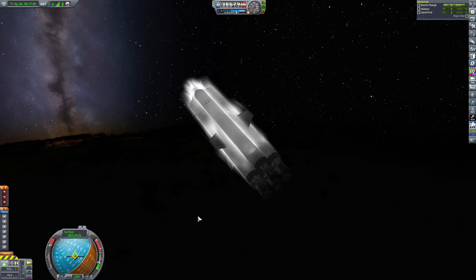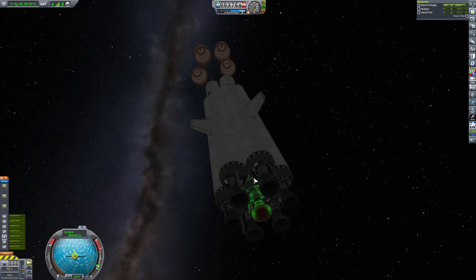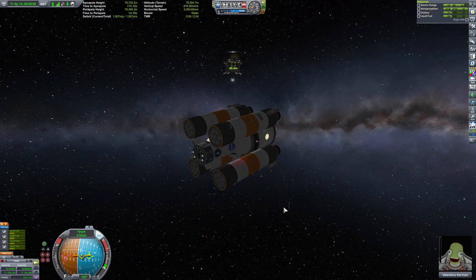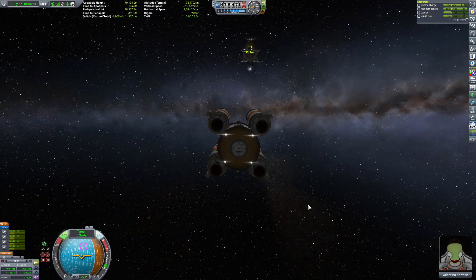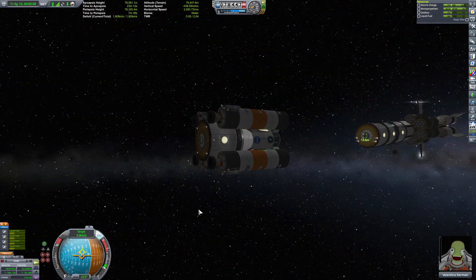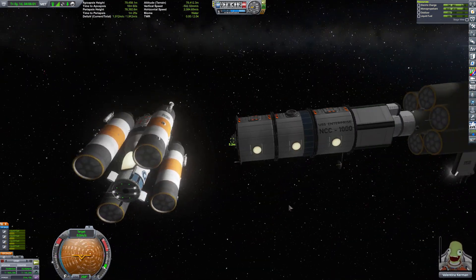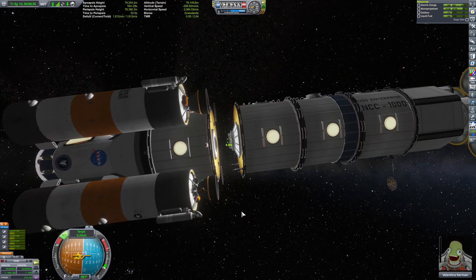They wouldn't just stay there forever — they could walk around or float around the Enterprise and use its food, exercise facilities, and whatever. But they couldn't go into the main bridge or crew-only areas. During landing on a moon, it made more sense for them to have a large habitat, because they're going to want to stay there for a day or two, take selfies, have fun. It's also very possible that the lander itself could double as a type of escape pod or lifeboat in case something happened to the Enterprise. A dual purpose thing. So once I got the lander up there and docked successfully, I had to build something to transport the tourists to the Enterprise.